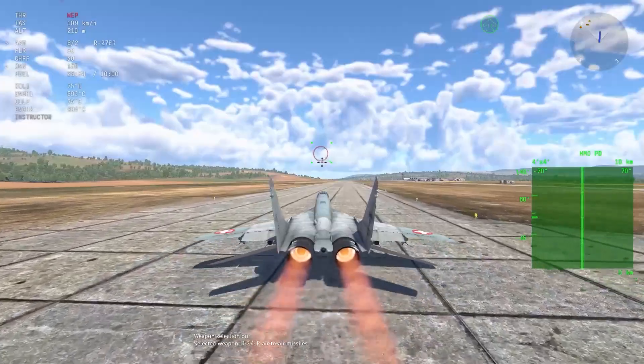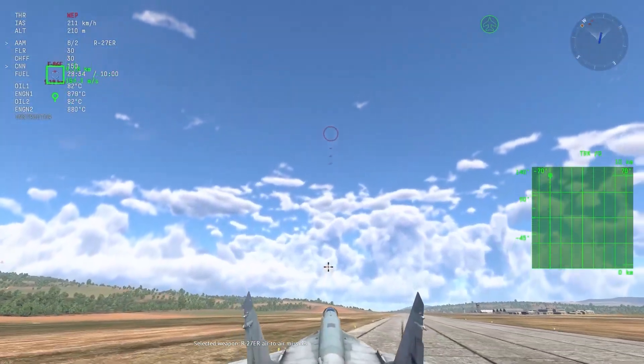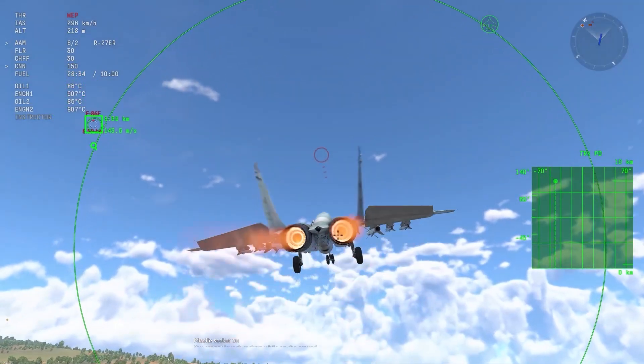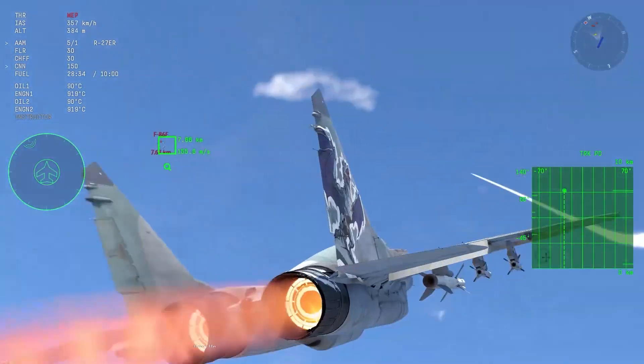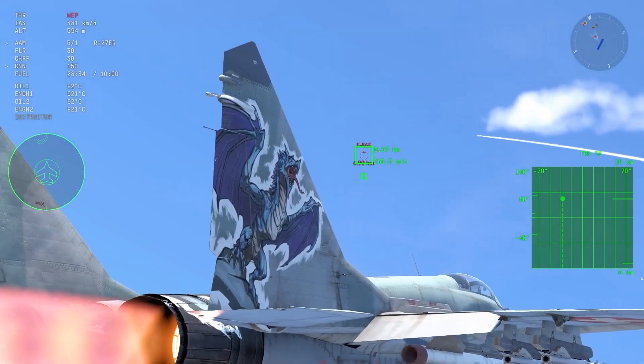You can also do funny things like this: go into the R-73s, lock this person on the runway, pull up, ready the missile — launch. Launch.